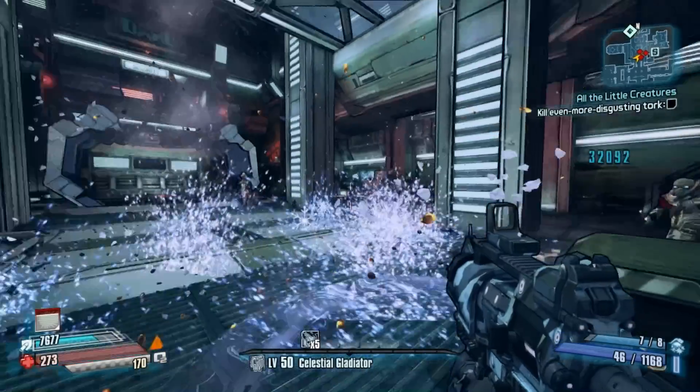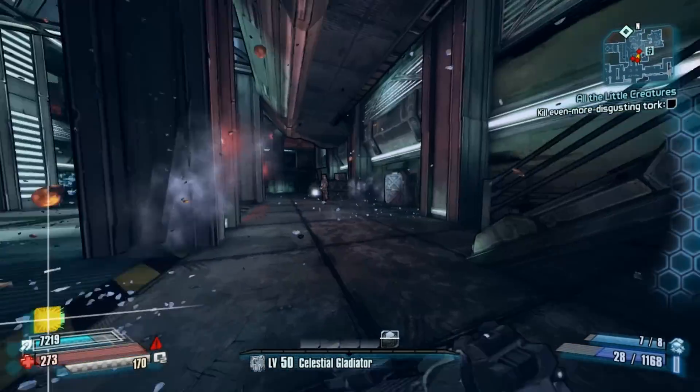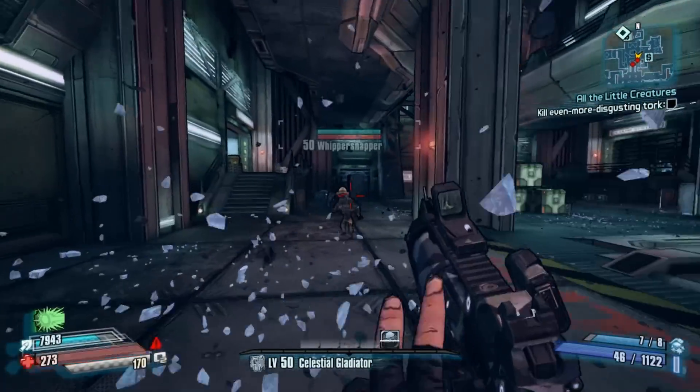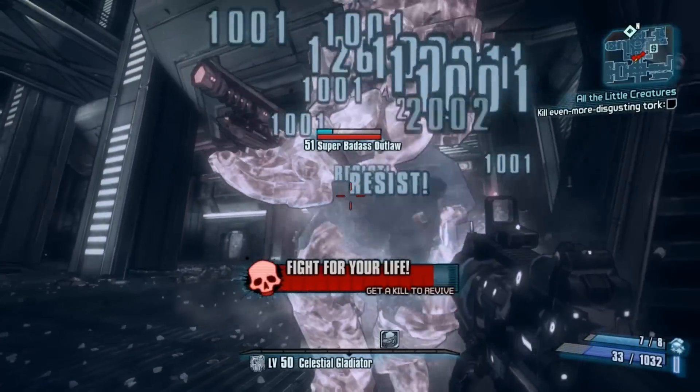The Fridgia can only be obtained by completing a series of quests, culminating with the Imperfect Hibernation mission located in the Veins of Helios map. Now this mission is not farmable, so if you want to get a different prefix of this, have a friend join you before you turn the mission in, set your game save to read-only,